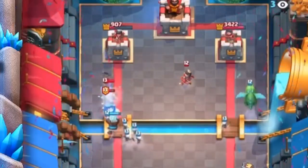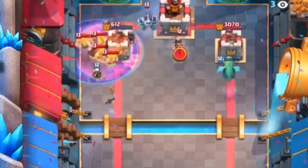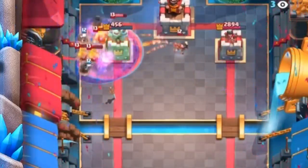Coming in at number four is Graveyard and Poison. The Graveyard-Poison combination has been around basically since the day Graveyard was added to the game — very seldom do you see Graveyard used without Poison. The only deck that runs Graveyard without Poison is Graveyard Freeze, but since we already used Freeze, Graveyard Poison is a match made in heaven. All the best Graveyard counters are usually killed by Poison, so together they form a nine-elixir lethal dose that melts away minions, bats, Guards, Skarmy — whatever low-HP swarm cards your opponent throws. That's why it comes in at number four.